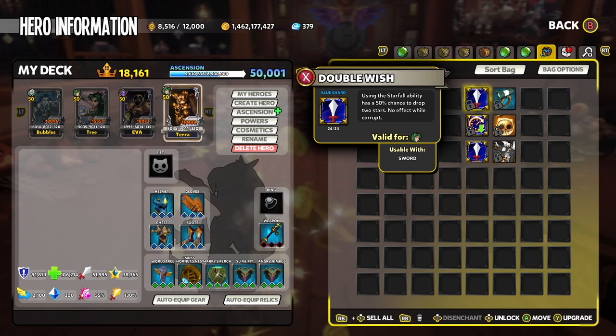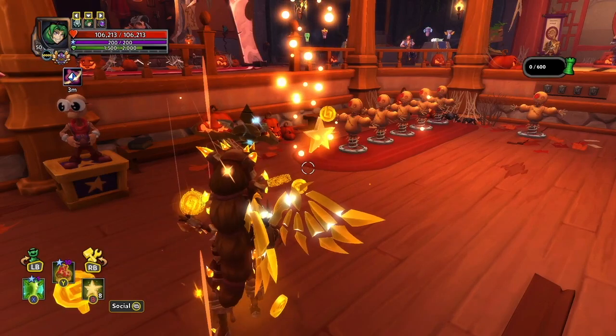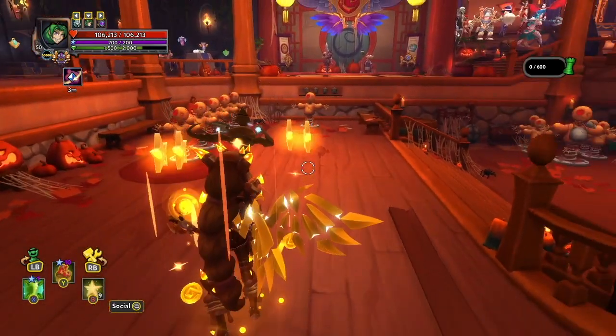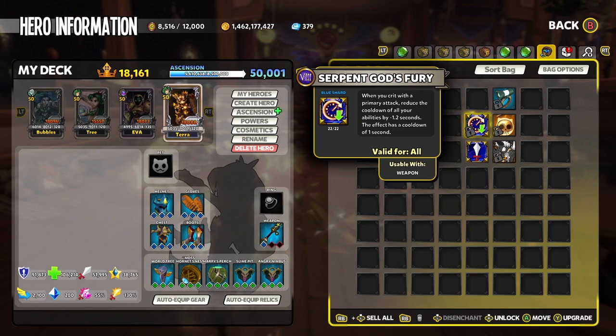On Weapon, Double Wish grants a 50% chance to drop a second Purified Star, which helps with getting your ability resource quicker. Note that this shard does not apply to Corrupt Starfall. Serpent's God Fury allows crits to reduce ability cooldowns faster, which will apply to Starfall.